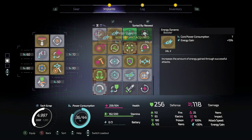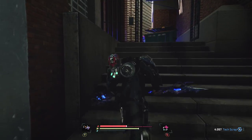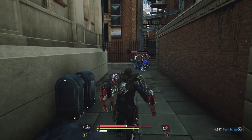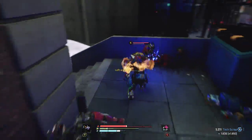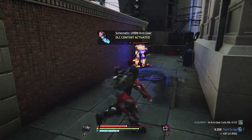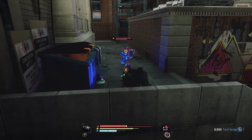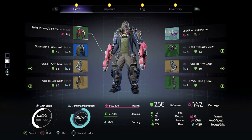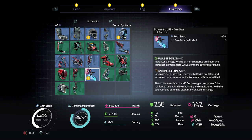It'll never take me alive. 15% energy gain — damn, that's also a nice passive pickup. Let's see if I can lure him into this little alley. I need one of you to de-aggro. Got it. Urban arm gear — DLC content active. It's an urban head that you have. I have a good head, so let me focus on getting his chest. Increased damage while three or more batteries are filled, and increased damage more while five or more are filled. Increased defense — arm piece of an MG Cerberus gear set, powerfully reinforced with back alley machinery.